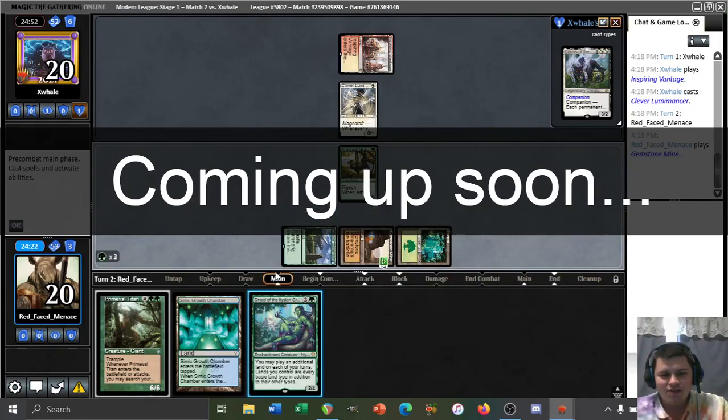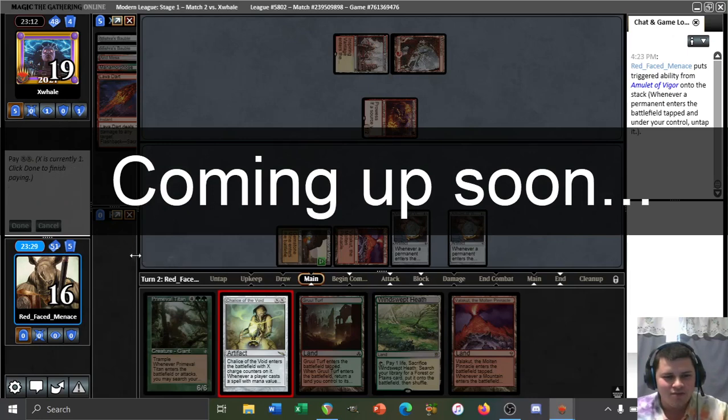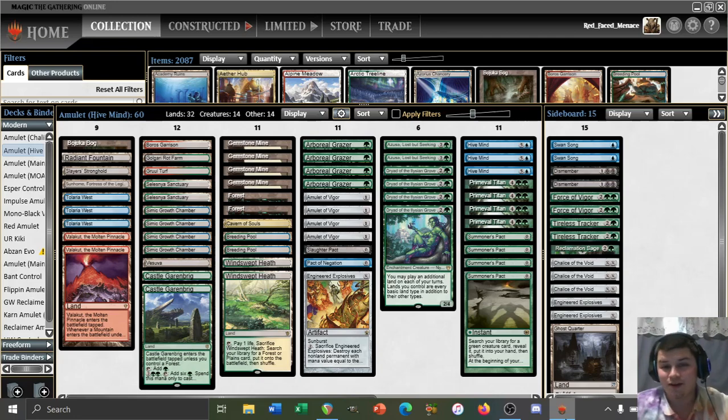Hello and welcome everybody. We are here for match two with the list you see on screen. We're doing some crazy stuff: we got four gemstone mines, some hive minds, chalices in the sideboard. Before anyone comments, I do know that chalice of the void and hive mind is a bit of a non-bo, as it'll counter summoner's pact, pact of negation, or slaughter pact. I'm aware of that and will not be making the mistake of boarding in chalice without boarding out the hive minds. We're here to play some interesting and experimental primeval titan magic. If you're not familiar with this list and the card choices, check out match one where I cover that in detail. Let's jump straight into match two.